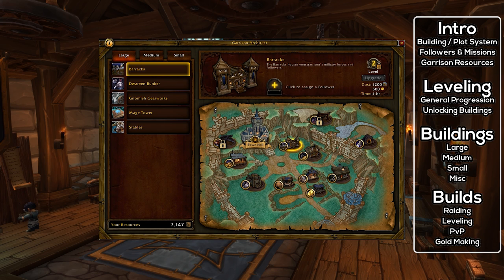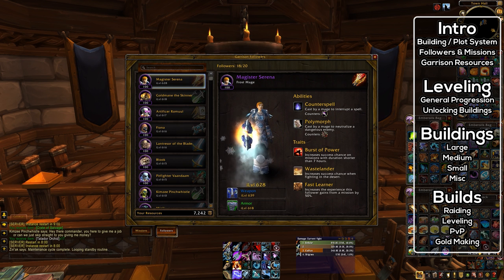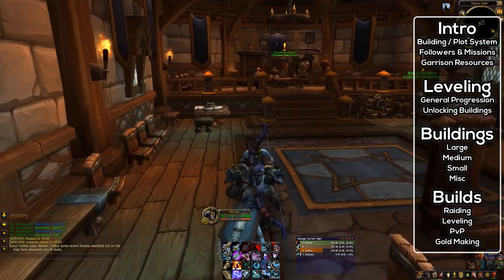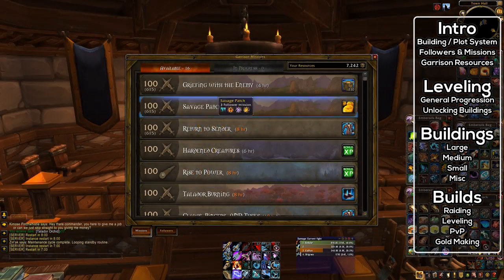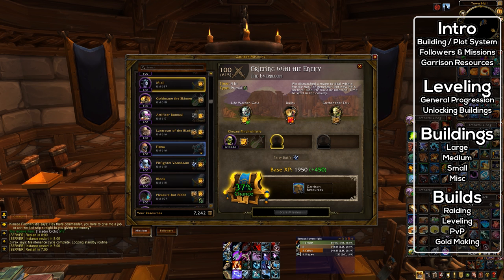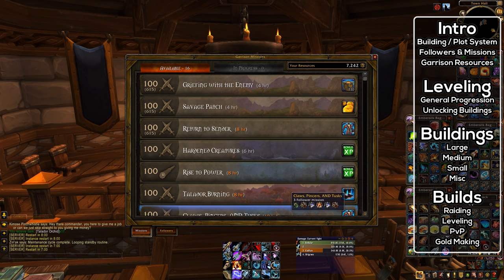In addition to these Garrison buildings, you also have the follower system. As you quest through Draenor, you will get various followers — some are quest rewards, and some are hidden out in the world. These followers can be sent off on missions via the Garrison table in your town hall. Missions involve your follower heading off for a period of time and coming back with either a reward for completing the mission, or nothing for failing it. Your chance of success depends on the mission requirements, the level of your followers, and importantly, the traits of your followers.